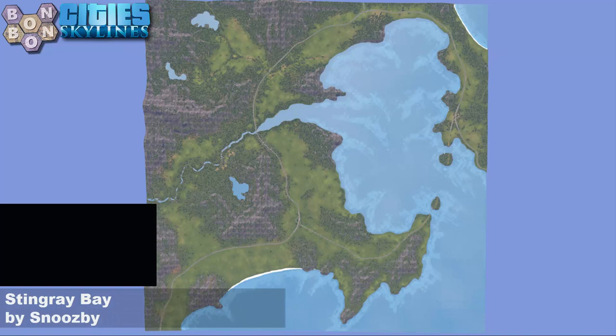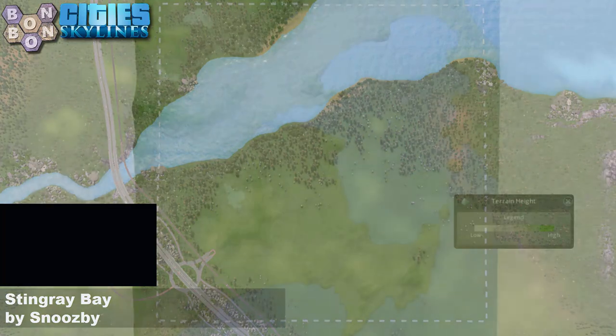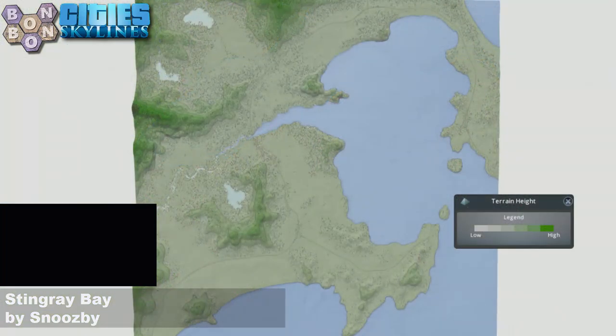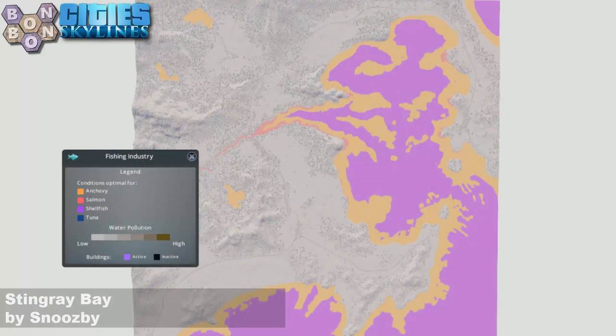Today's map is Stingray Bay by Snoozebee. The loading screen thumbnail was taken at night. Isn't it great at night? Let's have a look at that start square — start square is strong, very strong. I like this one. This is definitely a Bon Bon pleaser, and the map as a whole has a nice shape, interesting nooks and crannies, and plenty of flat space. We've got strong resources in terms of oil and forestry, so yeah, you can have a good game there.